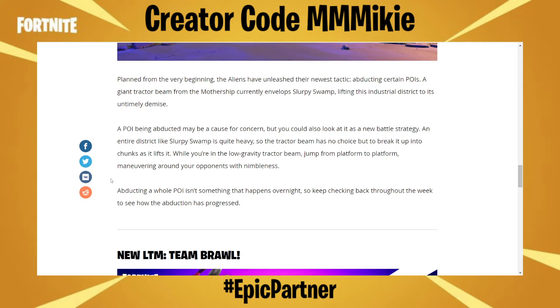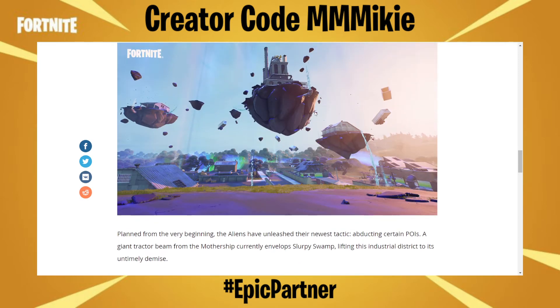While you're in the low-gravity tractor beam, jump from platform to platform, maneuvering around your opponents with nimbleness. Abducting a whole POI isn't something that happens overnight, so keep checking back throughout the week to see how the abduction has progressed. And I gotta tell you, this is a really cool area right now.